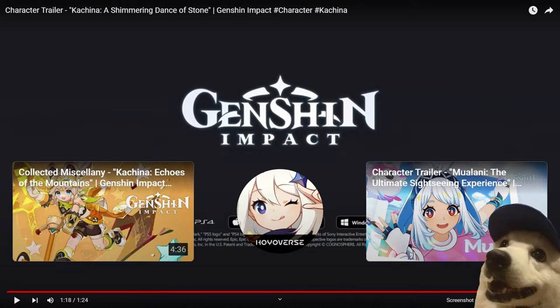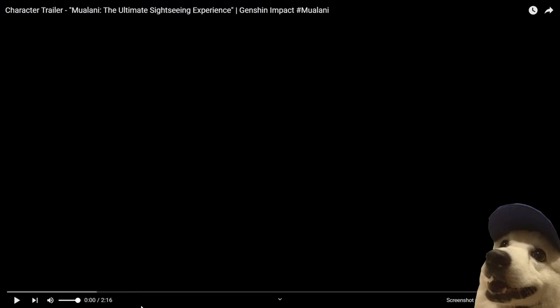Now we have Moolani's trailer. I'm not sure what I'm looking at — is she in a bodysuit or something? This one is twice as long as Kachina's. It's voiced by one of my favorite voice actors, Cassandra Lee Morris, who voices Morgana in Persona 5 and Lysithea in Fire Emblem Three Houses — two of my favorite JRPGs of all time. I cannot wait for her honestly. I'm gonna be pulling for her day one, going all in, hoping I win the 50/50. Her design looks so adorable — she's basically the Yoimiya of Natlan personality-wise.